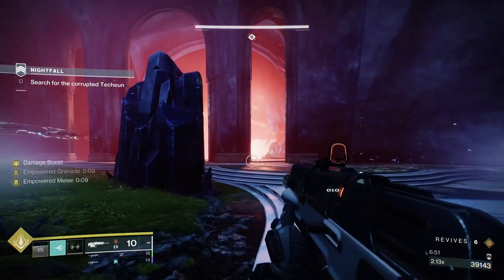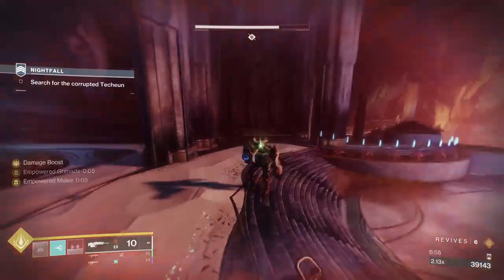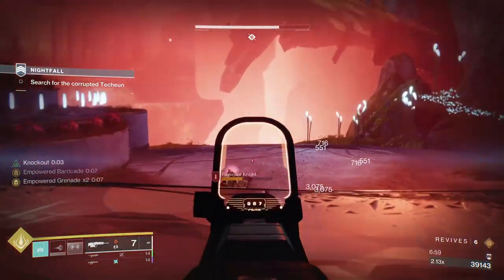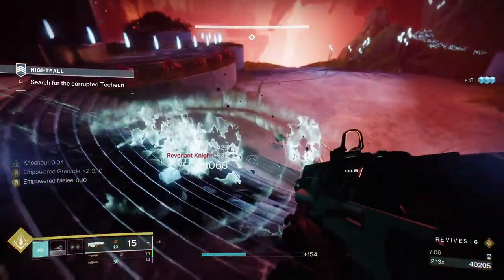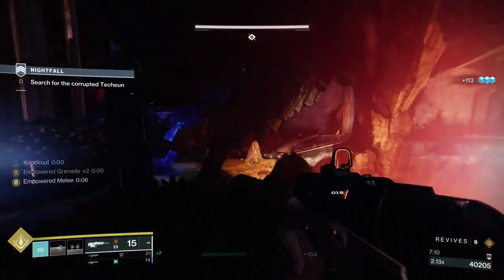I've got my shoulder charge. The thing about shoulder charge is obviously it's arc — it not only breaks him, it blinds him. So he's like disorientated and then dead. You can use that then Thruster, and as you can see it gives you all that back faster.